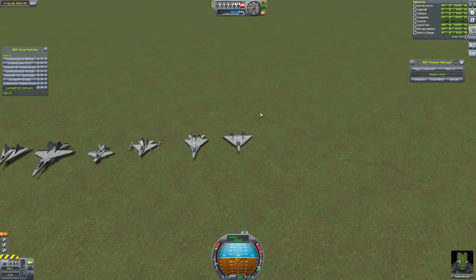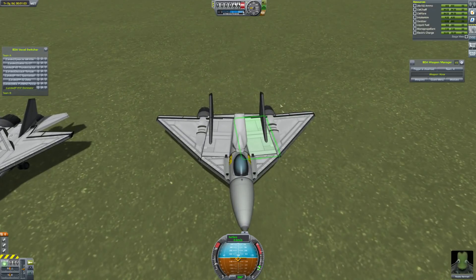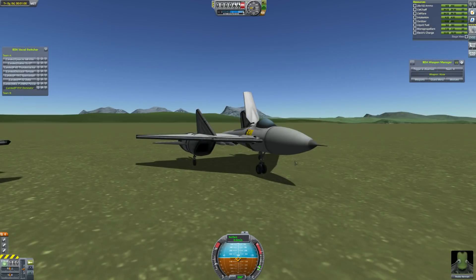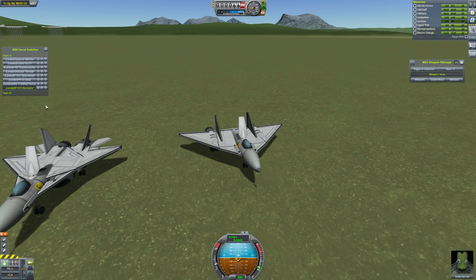The first, of course, is the F-51 Dominator, which came from Carl, and it did obscenely well. He's submitted quite a few craft in this series and they all seem to be quite good. This sort of flying wing approach seems to be a pretty popular and pretty effective approach. So yes, that won Episode 1.